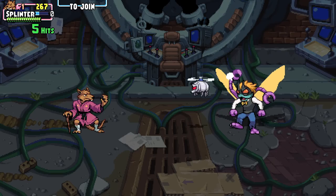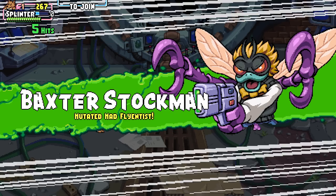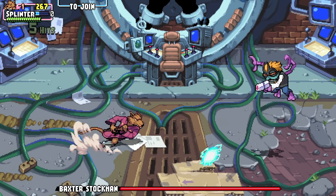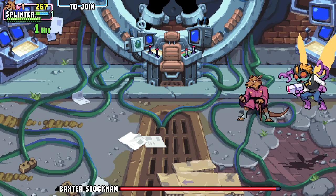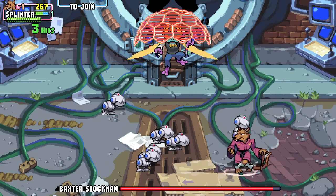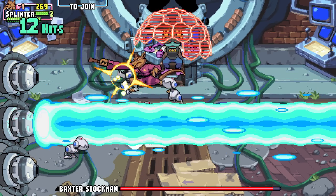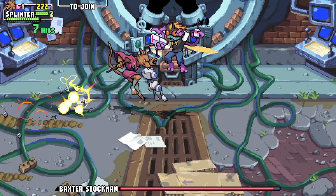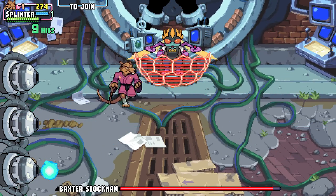Who's this? Baxter Stockman — doesn't seem to like the Turtles very much. I wish I had the chance to actually use my... I might be able to do one. There we go. Come on — I can't quite get you. There we go. If I do that and then... get rid of these robots. This is not good — I can't beat him up during this time. So just focus on what's happening on the screen, and then when I get the chance... I can't use that in the air, that's the problem. That's what I was trying to do — it doesn't let you do that.